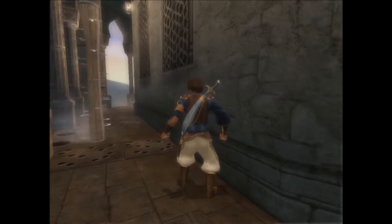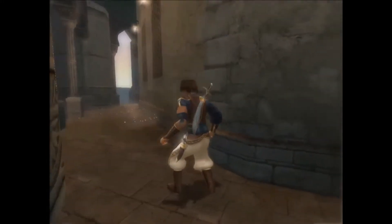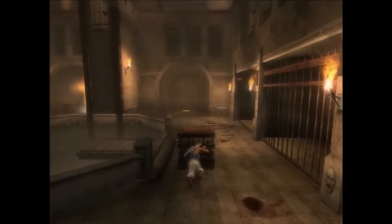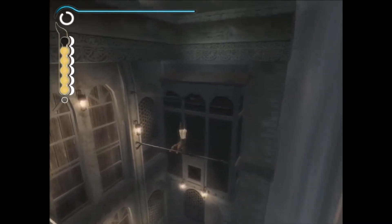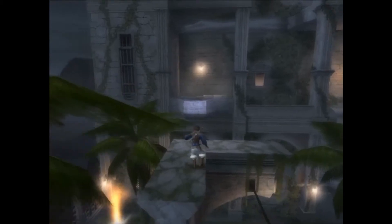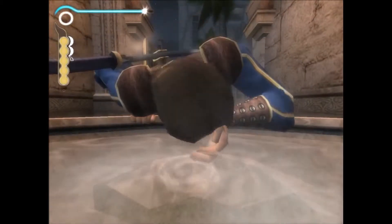It's easy to see the attention to detail as you play. Clothes and hair move around as lifelike as was possible at the time. The prince's clothes gradually get more torn as the game progresses. Bars realistically bend slightly when the prince swings on them. Tapestries and curtains flick around when the prince brushes past them. Torches hanging from the ceiling and tree branches sway gently when there's a breeze. Water authentically drips from the prince's hands as he scoops it into his mouth.